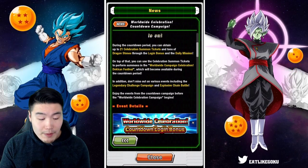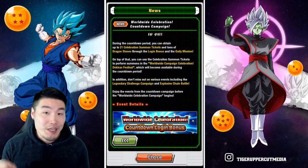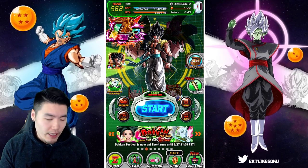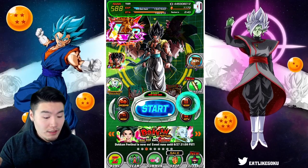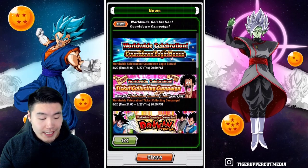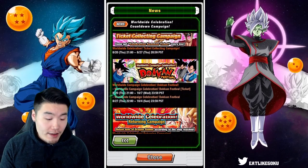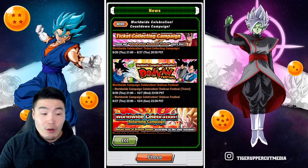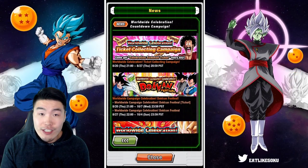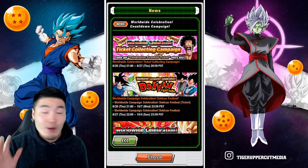You can obtain 21 celebration summon tickets during the countdown period, plus tons of Dragon Stones through logins and daily missions. There's also the legendary campaign and the explosive chain battle offense going live very soon — possibly in a couple of hours. The ticket banner is currently live, and the stone banner — the exact same banner but using stones — goes live in a week when the download celebration officially starts. The treasures to exchange for tickets and characters aren't coming until the celebration begins, so don't freak out.